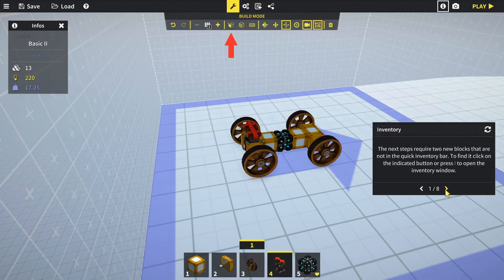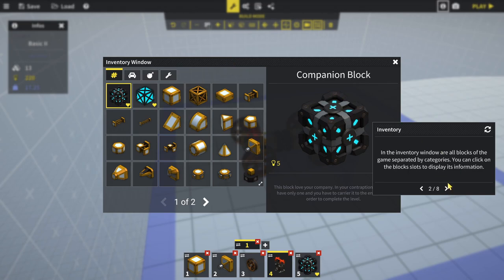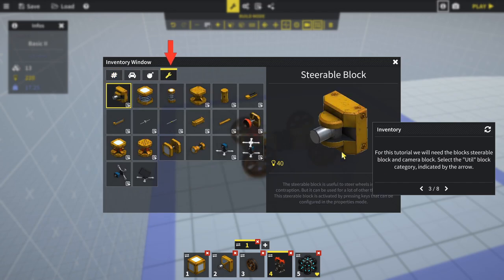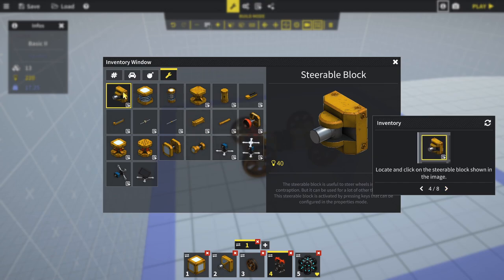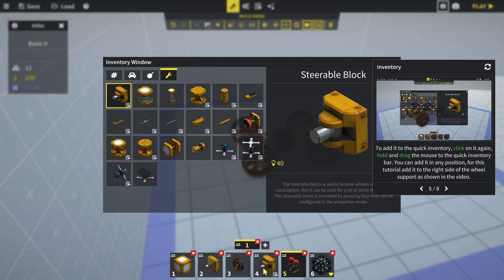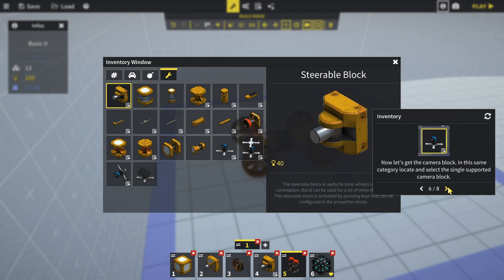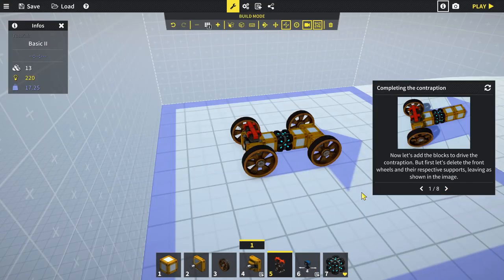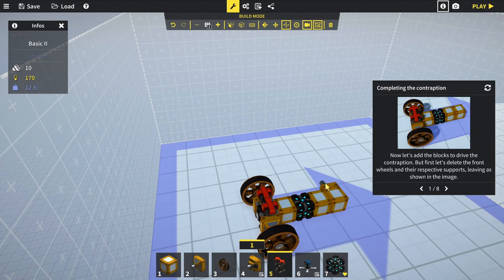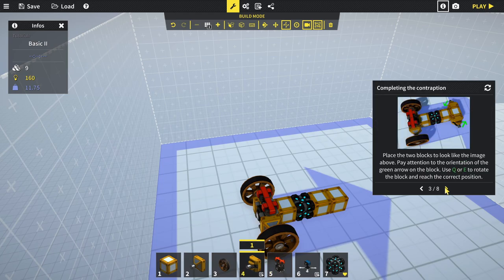The next steps require two new blocks not in the quick inventory. Press I to open the full inventory window, which lists all blocks separated by categories. We need the 'Steerable Block' and 'Camera Block' from the util category. To add them to the quick inventory, click and hold and drag to the quick inventory bar - it opens a new slot. Now delete the front wheels and their respective supports and replace with the steerable blocks.